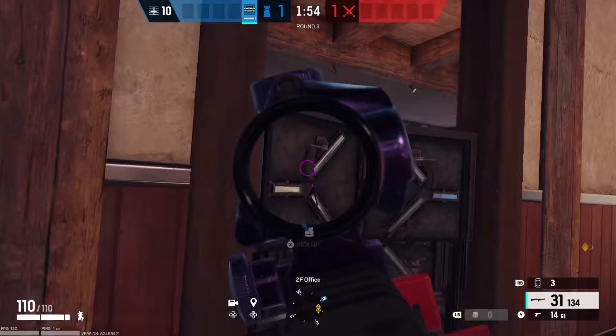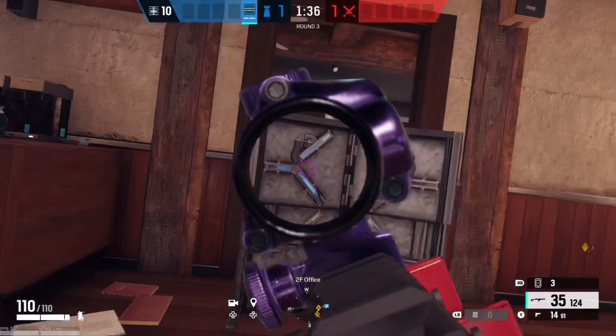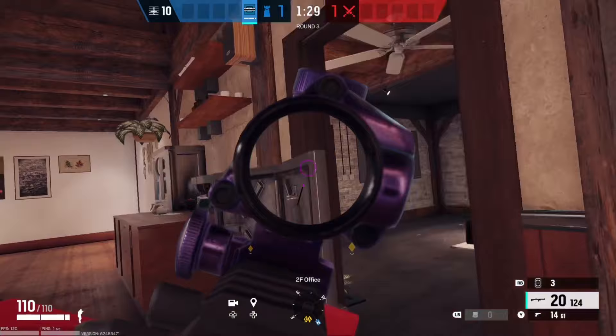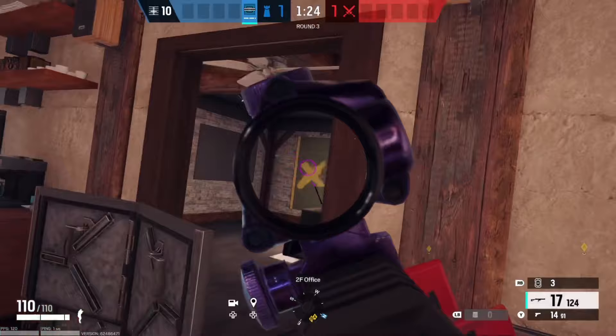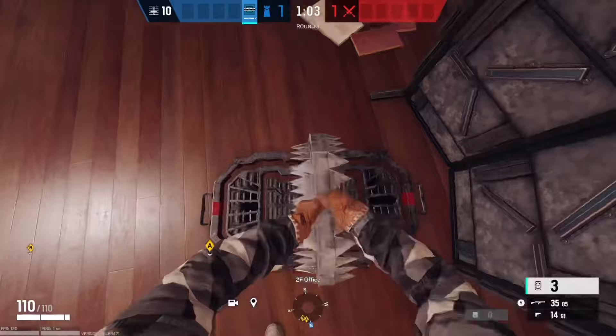The shield is also good for holding angles inside the site. You can see through the shield, find out where the enemy is, and then peek your head up — very useful. Another great tip is to place the shield a few feet away from the door. This gives you a whole bunch of angles to the left and the right. This shield placement gives you angles you wouldn't have had before, helping you hold site even better, and the enemy is still going to have to vault over the shield, so you can still place a frost mat.